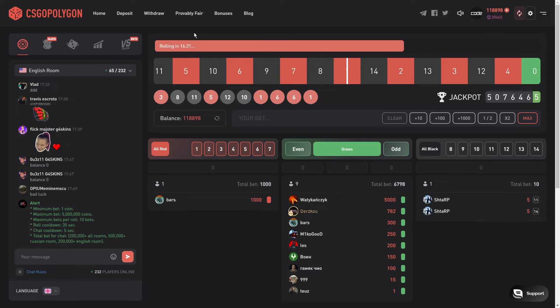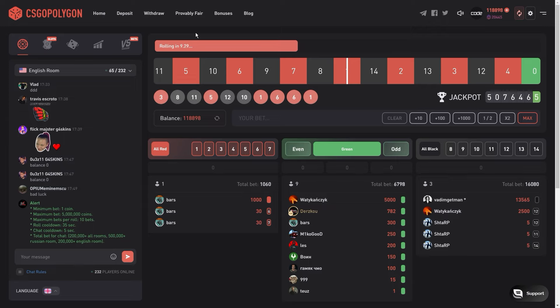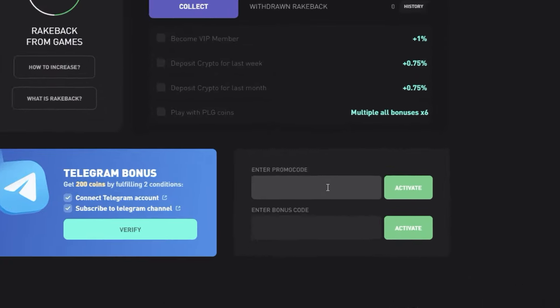Welcome to my new video. Today we're on CSGO Polygon. If you're looking for a promo code, simply go to the bonuses on the top right, then go to enter promo code and enter it there.